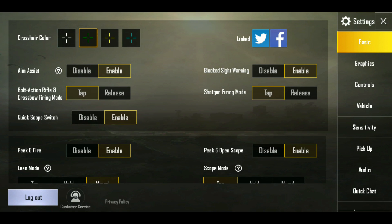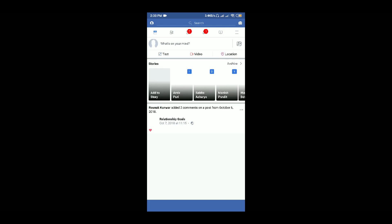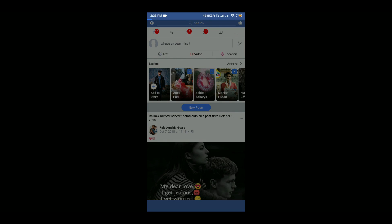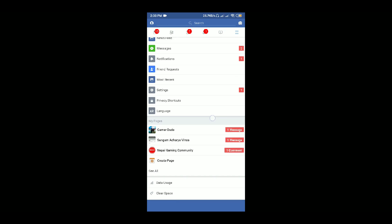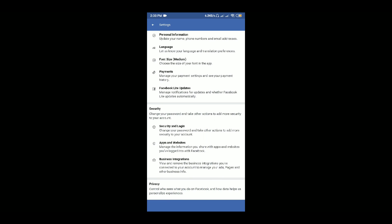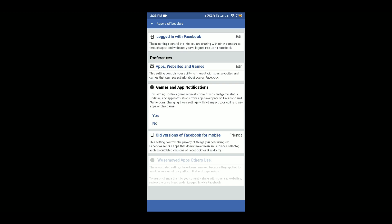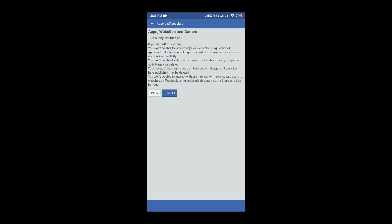After you link Twitter, you also have to open your Facebook account. Go to Facebook settings, then go to 'Security' and find 'Apps and Websites.' Click on 'Apps, Websites and Games.' You will see this option in your Facebook settings. Just turn it off — you need to turn it off.